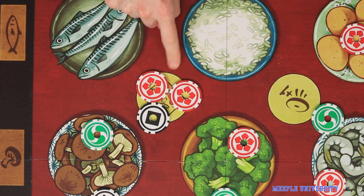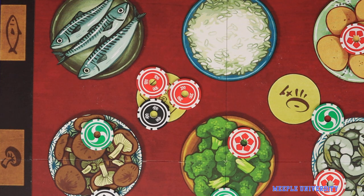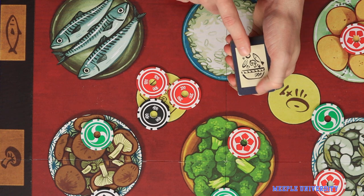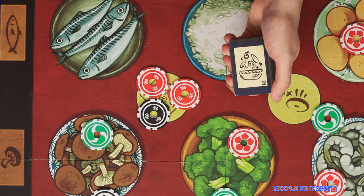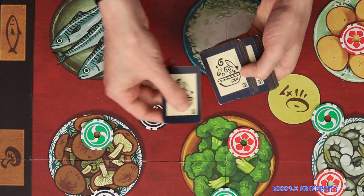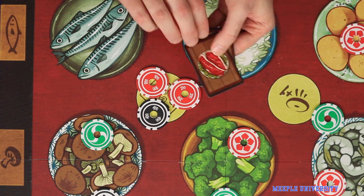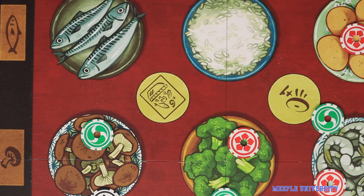Next, resolve the bonus ingredient space. Flip over all chips and determine who has the highest total value, with ties determined from the head chef as before. Here it's red's 500 versus black's 400. The reward for the winning chef is to draw a number of ingredient cards blindly off the top of the ingredient deck equal to that player's single highest chip on that space divided by 100 — so here it would be three cards for a 300 chip. The player looks at them, chooses one to keep, takes it for free, and puts the others back on the bottom of the ingredient deck. Then clear the chips off the board.